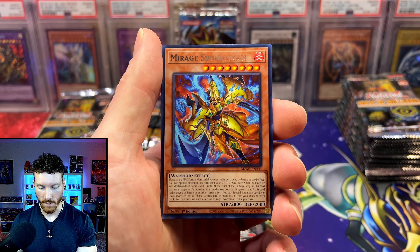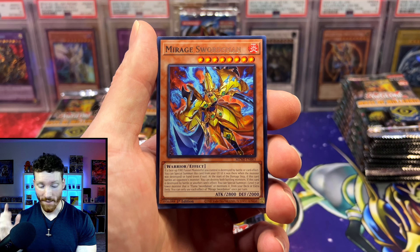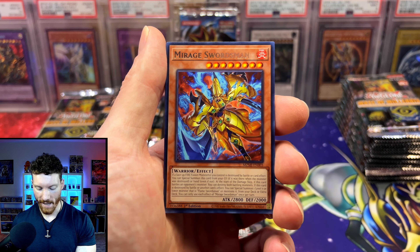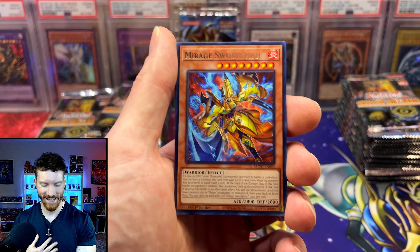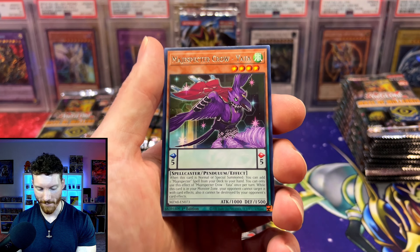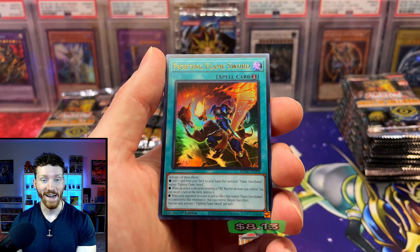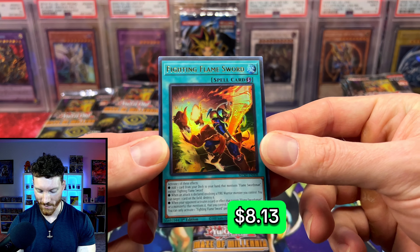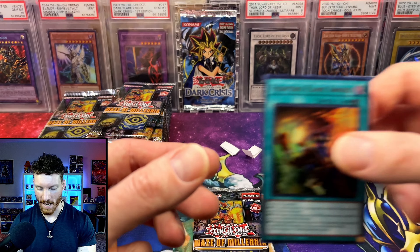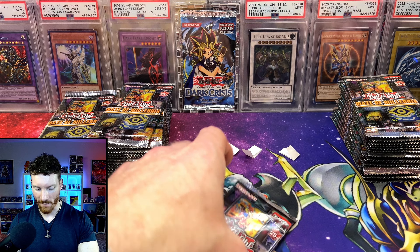We've got the Ultra Geist Protocol and Mirage Swordsman — this is Mirage Knight. I am very upset that they printed Mirage Knight but nothing for Dark Flare Knight. Konami, I am hurt. We've got the Reinforce, and it is the Fighting Flame Sword — not the Swordsman, the Fighting Flame Sword. I don't think any of those cards are worth a bunch of money from this set, but our first hit is going out to Mr. Mike.